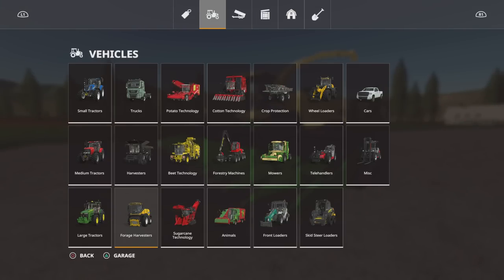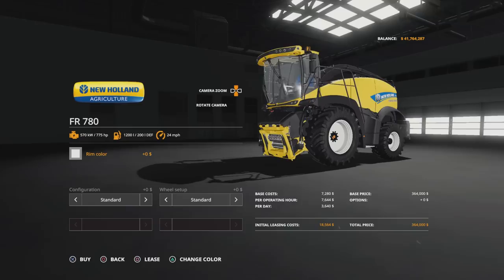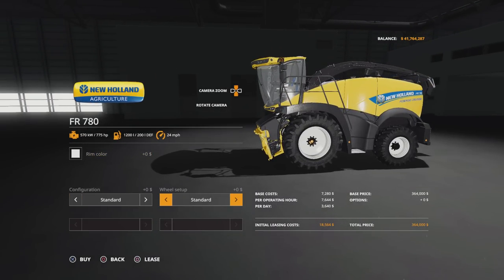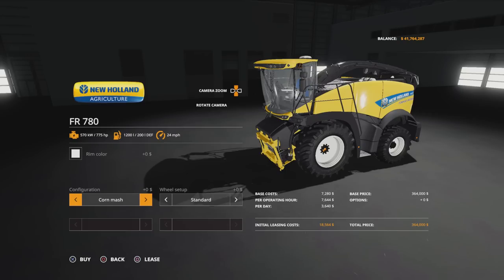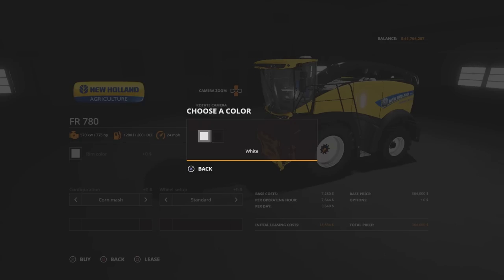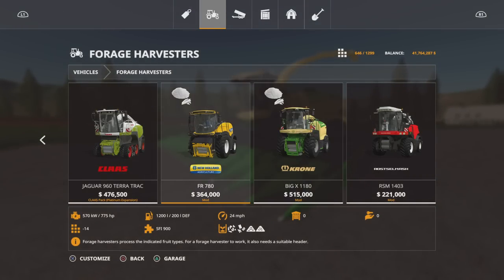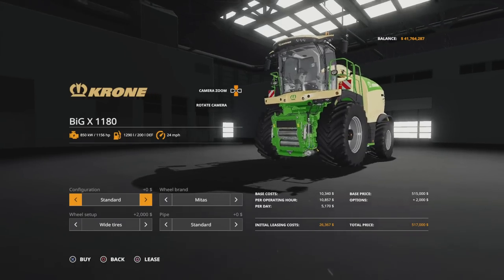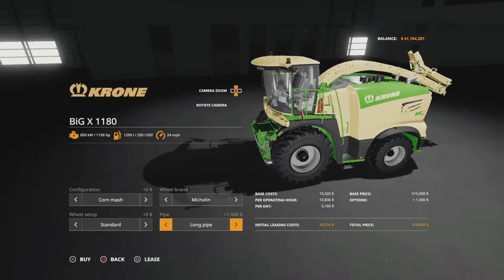Under vehicles and forage harvesters, the FR780 and Big X 1180 have been modded to do corn mash. You can change rim colour and wheel setup. In configuration, 'standard' is a regular forage harvester, but switching to the corn mash configuration enables corn mash harvesting. Rim colour is black or white, wheel setup standard or wides. The Big X 1180 is 34 slots and the FR780 is 14 slots. Tyre options on the Big X include Mitas, Trelleborg, and Michelin, in wide and standard, plus a standard or long pipe option.